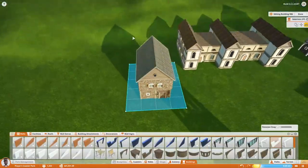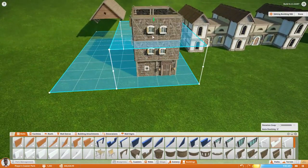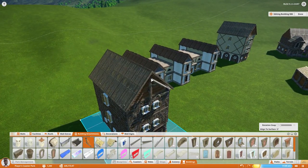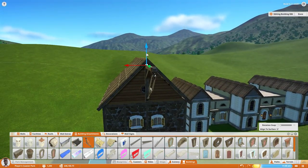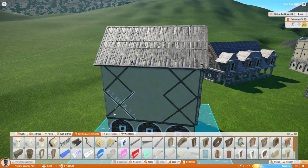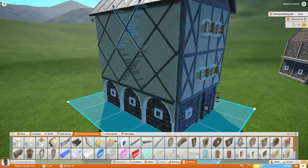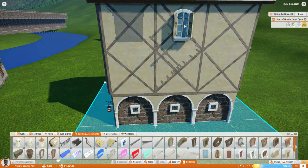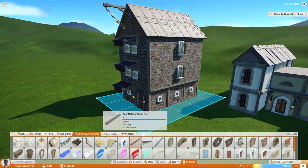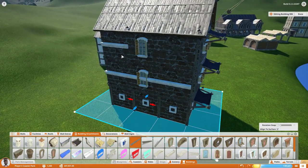Hello everybody, welcome back to some more Planet Coaster. Remember guys, leave a like, leave a comment to let me know if you're enjoying the series and want to continue to see more. We're still working on the interior city for our Renaissance slash medieval themed theme park. After the viewer suggestions, I did choose one — a viewer left a suggestion that was King Lake, but I think Kings Lake sounded cooler, so the new name of this park is now Kings Lake.